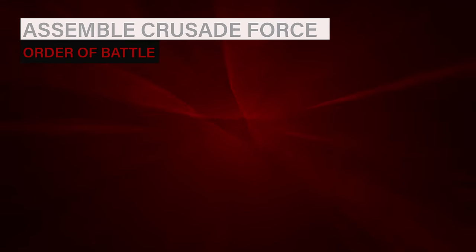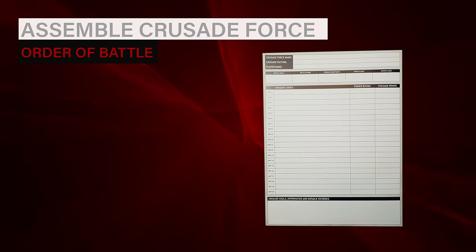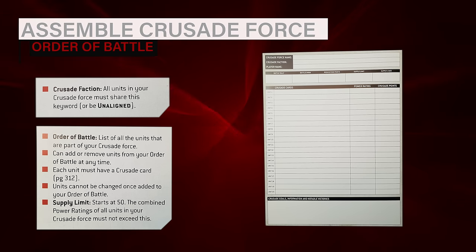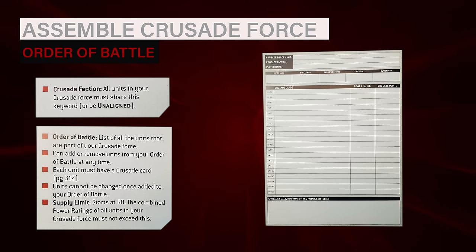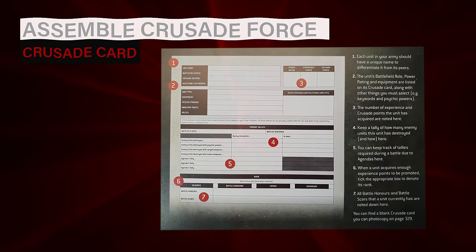The first thing to do is assemble your Crusade force, or your order of battle. This isn't an army list but a pool of units you can draw from to create lists each time you play. Every unit in the pool must share a faction keyword, and the power rating of all models in this pool cannot exceed 50 — known as the force's supply limit. You may add or remove units at any time, but once a unit is removed all their experience is lost. Once models and equipment are assigned to this pool, that loadout cannot be changed, along with any keywords chosen by the controlling player.